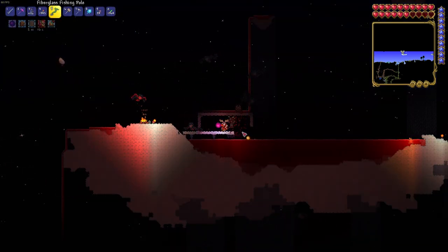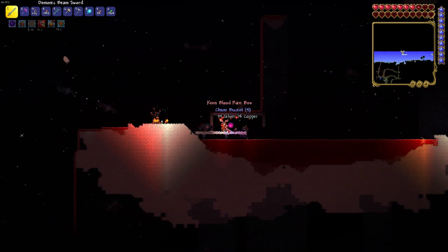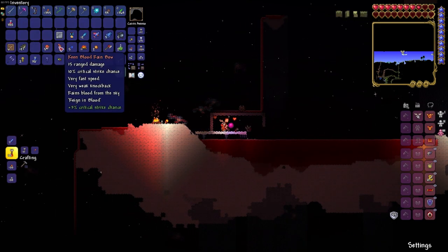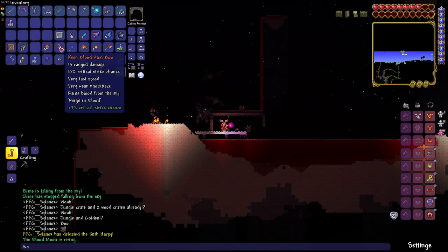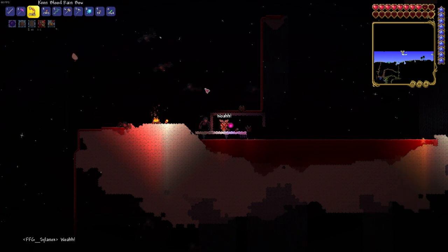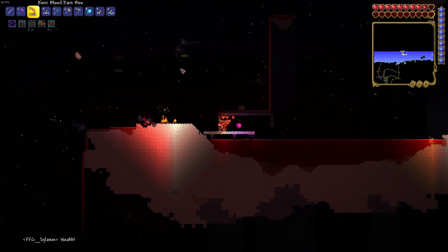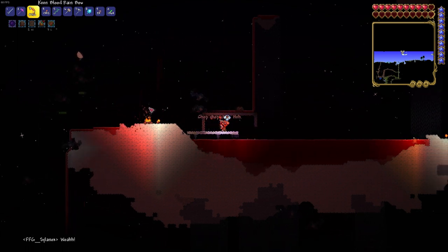Our fishing journey turned into survival when all of a sudden the blood moon rose. We've never seen this zombie merman before but once we killed him we got this blood rainbow. Pretty cool. We're not sure if this is going to be used in a crafting recipe in the future but the bow is actually very cool — unfortunately it's just pretty weak.